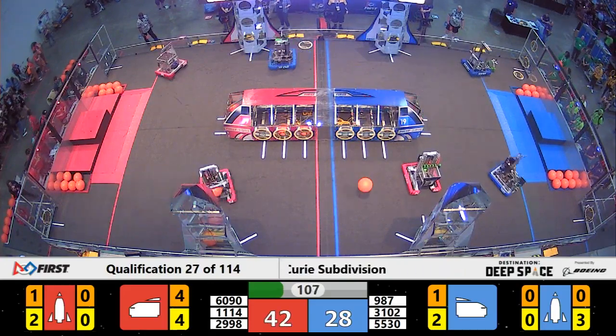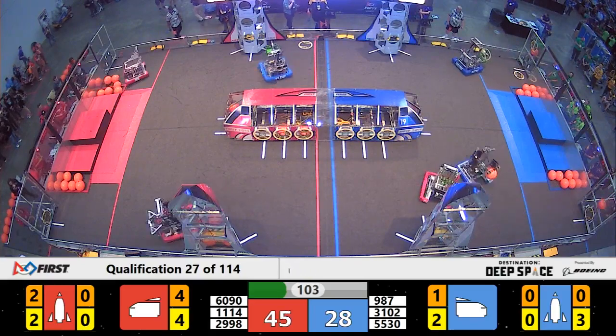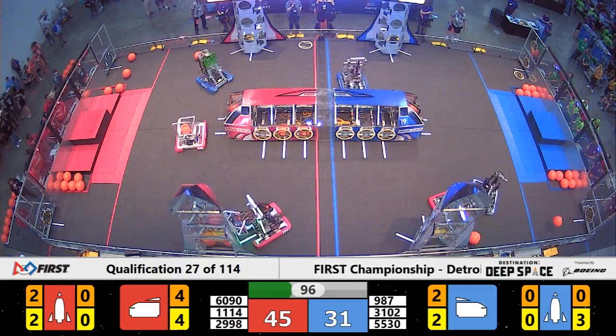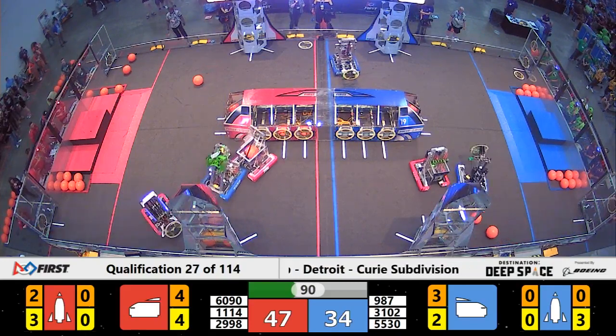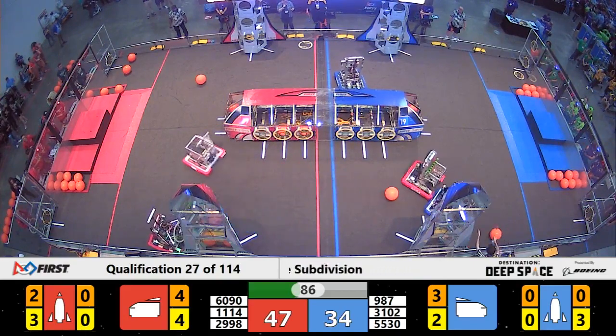Meanwhile, 3102 looks like they're trying to play some defense up against the red alliance. We have a minute and 40 seconds left in this match. 5530 is lining up trying to get another hatch panel on the side of the cargo ship for the blue alliance.